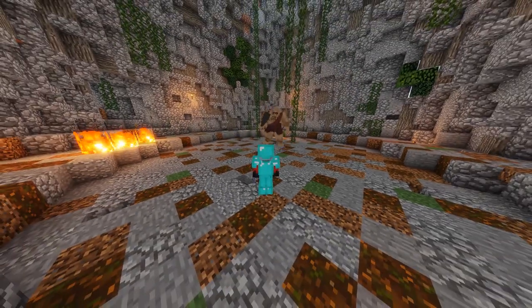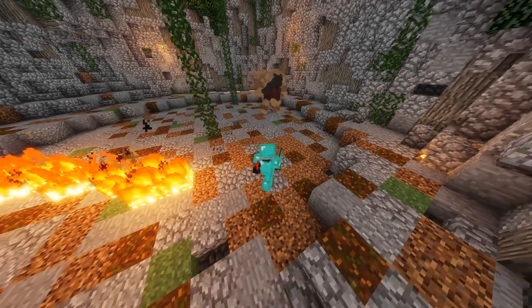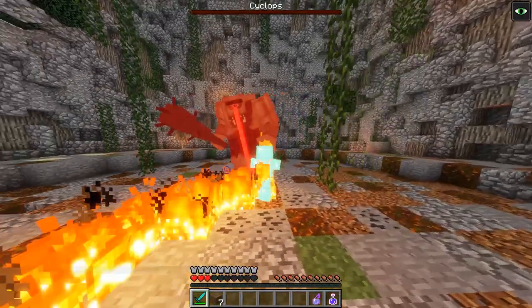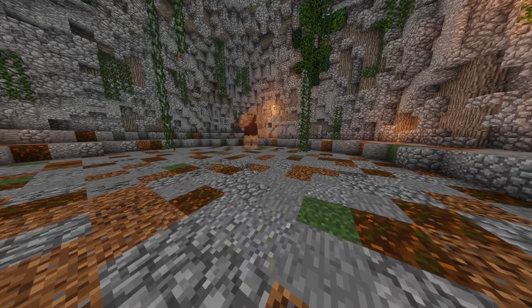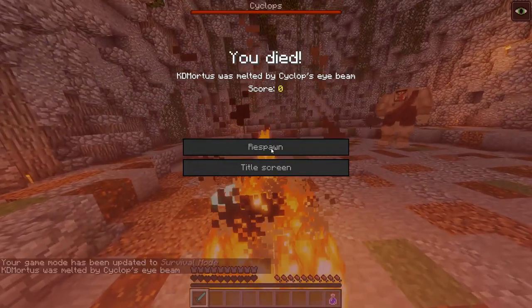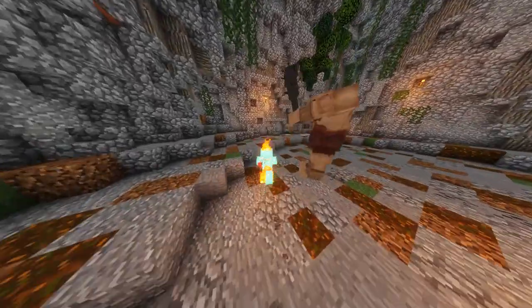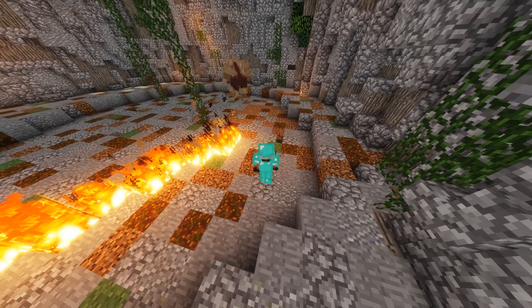Surely at this point you're saying, Kieran, that has to be it — surely there can't be more deadly, devastating moves. Well, sorry to break this to you, but there is. His most powerful ability is his laser eye beam attack. Yes, eye beam attack, you heard me correctly. This beam will set everything it touches on fire. You're going to want to keep moving as the beam will follow you around for a full 4 seconds — a full 4 seconds of terrifying fire-induced pain.